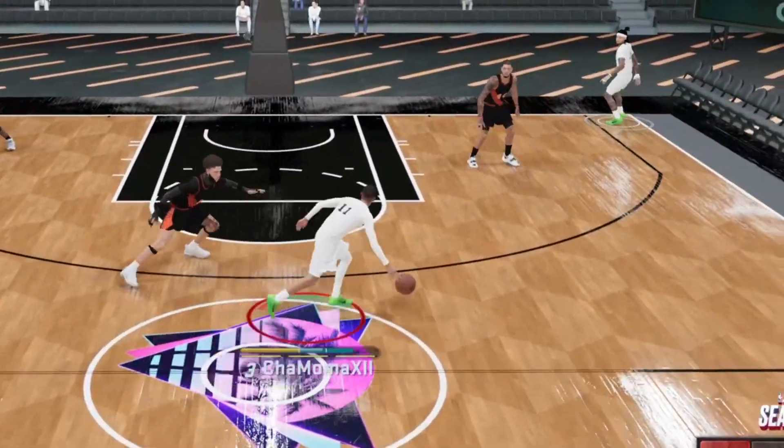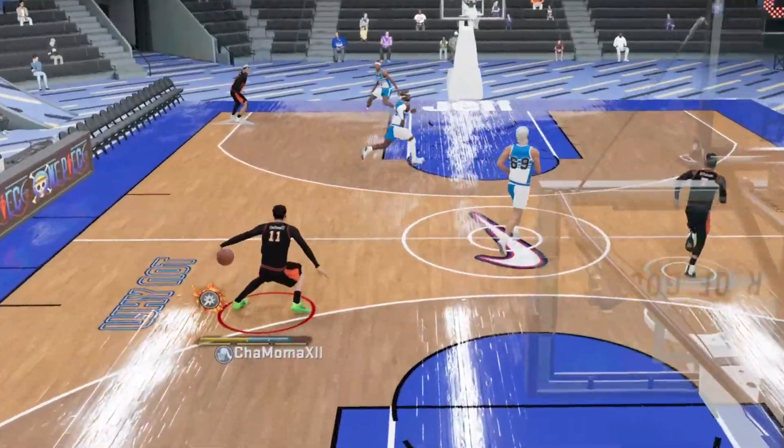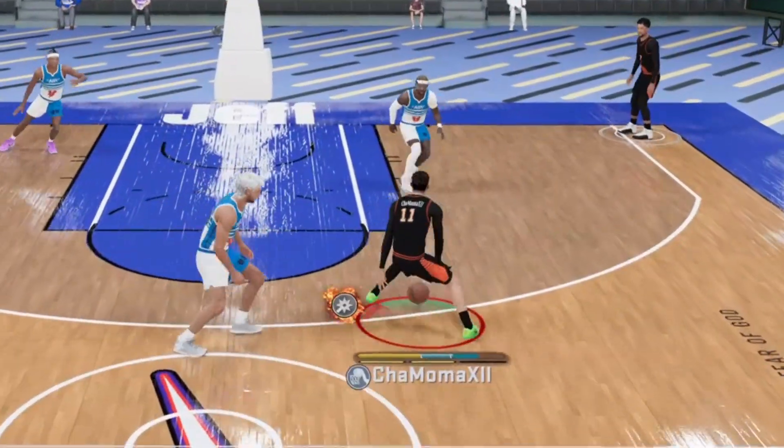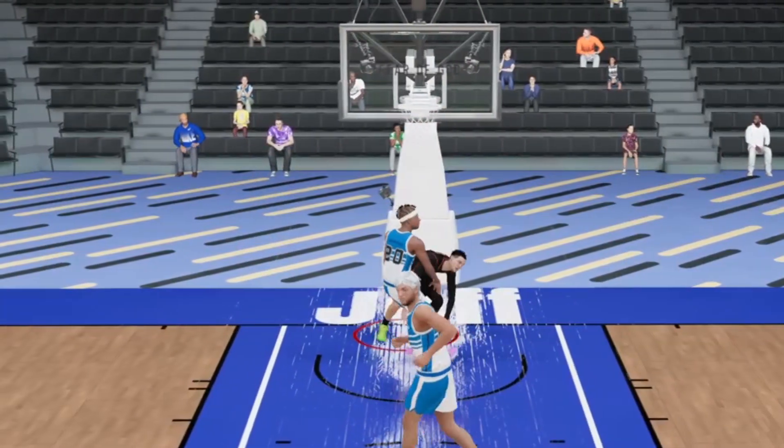As somebody that mostly likes to do standstill, but I can also spin around and do things like that, I can do that with all these SIGs. So if you want to do a little combo standing here, then do a spin back, and then a behind the back — you can do these with every SIG I'm about to show you today.